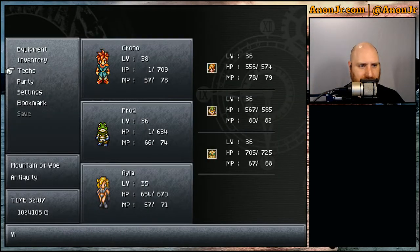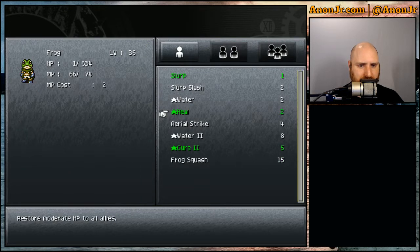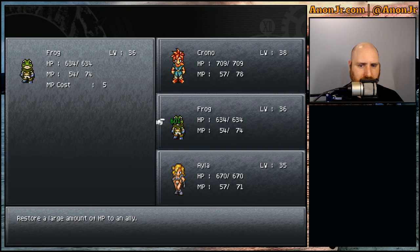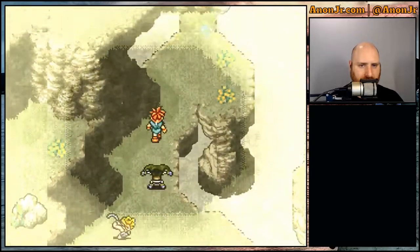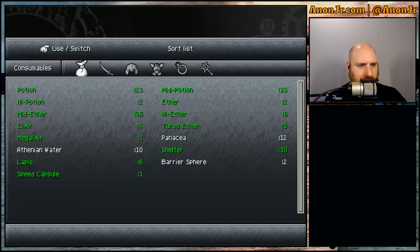All right. Heal. Cure two, cure two. There we go. Up the rest — Mount Woe won't be gone yet. I could have used a shelter. Let's go.